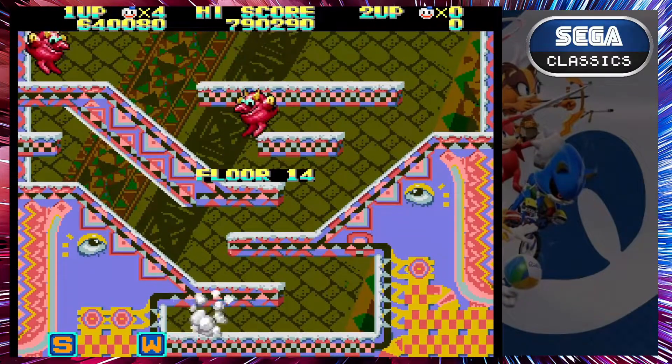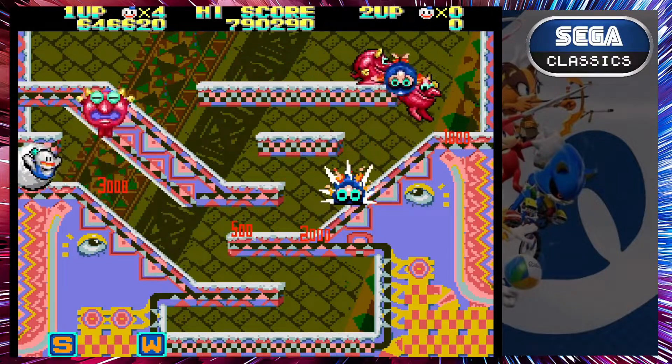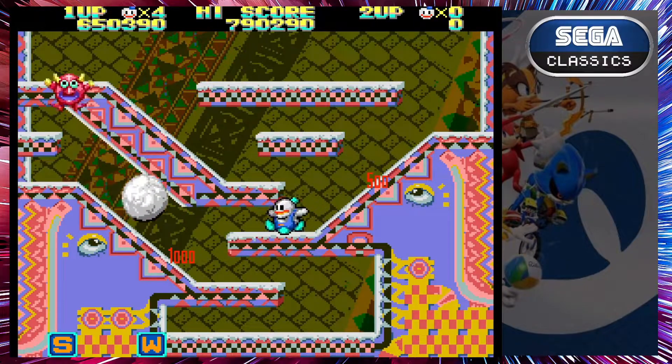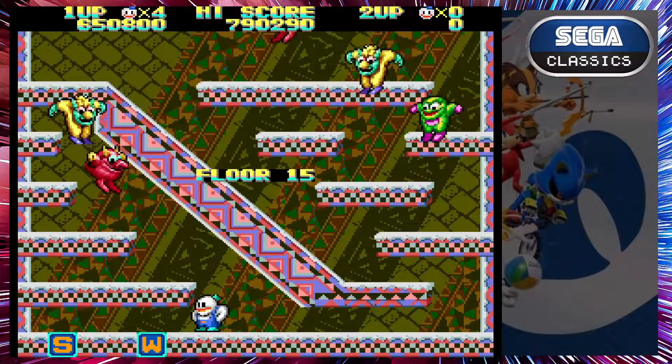640,000 - floor 14. This one, if you wait a little bit you can kill everything with one snowball. But then there are blue bastards that do the funny tornado attacks - get rid of them as quickly as possible, not worth hanging about. Four and a half minutes left.